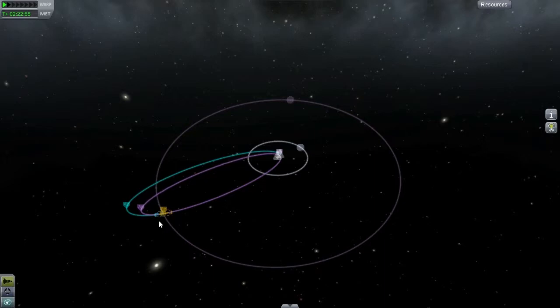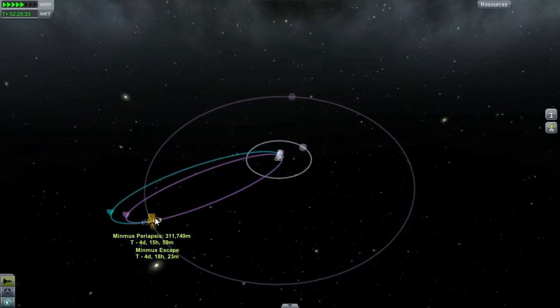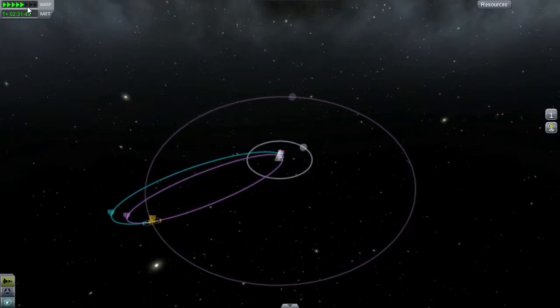Finally — here in the fourth episode of Planting Flags, or part two of the third episode, I don't know — we're going to fast forward time until we are at Minmus. And as you can see here, it will be four days, so we will need to accelerate time quite a lot.